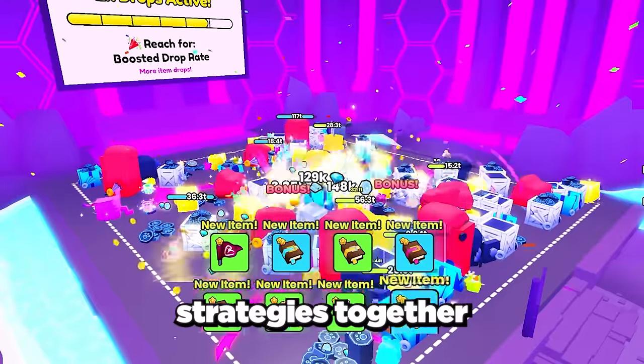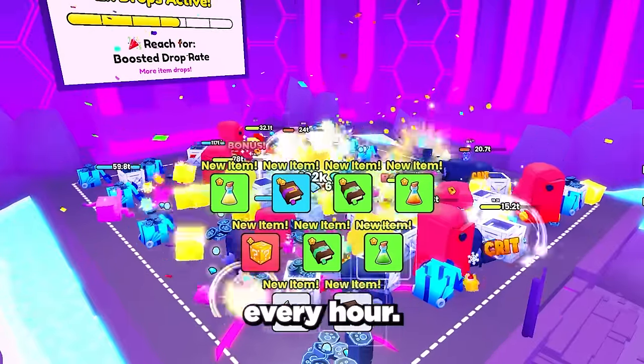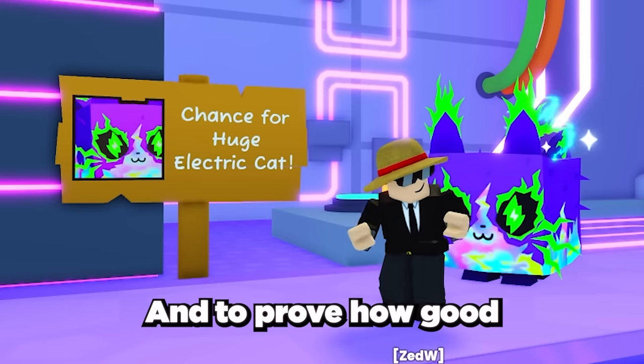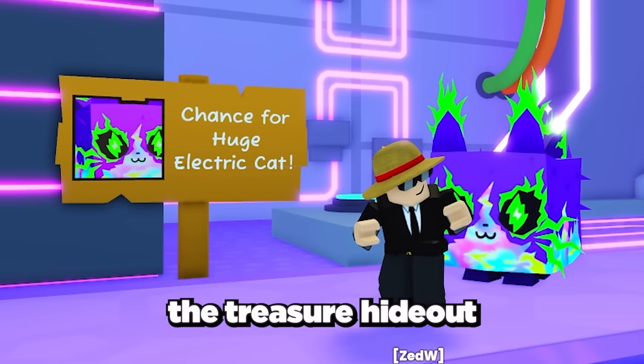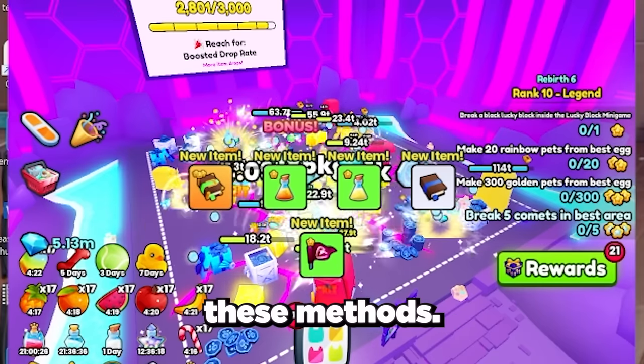Using all these strategies together, I can get 5,000 drops every 30 minutes, which is over 10,000 drops every hour, and this gives me a really good chance at getting the huge electric cat. To prove how good this method is, I used all the tactics in this video and ground the treasure hideout — check out what I got dropped after only 15 minutes of using these methods.